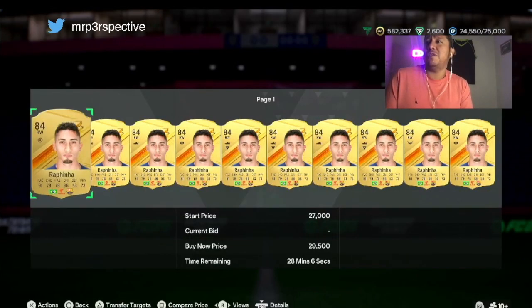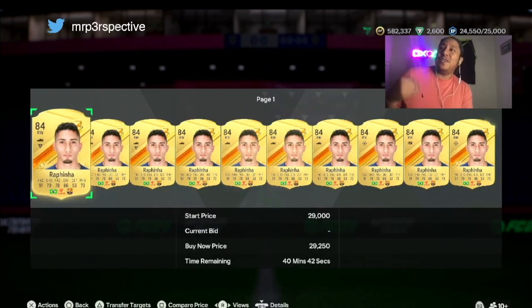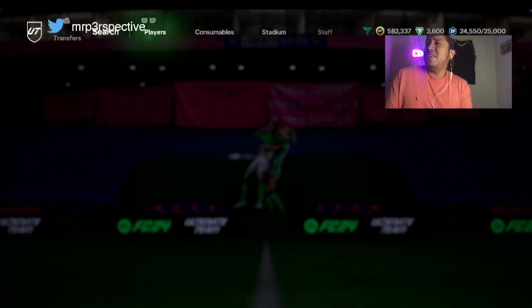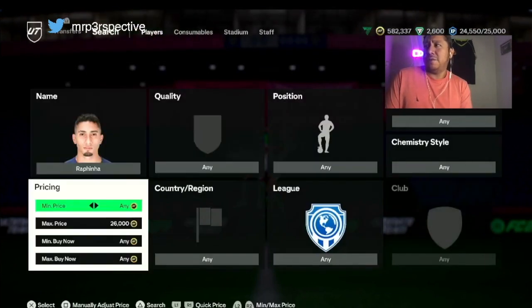It seems 29,500 — it still sells a little bit slow. As you can see it's minute 28. Usually below minute 30 I don't like it. So 29,500 is like the sweet spot where it's going to continue to sell, and that's through the night. This card should continue to go for 25,000 to even 30,000 coins. So I might pick up a couple of these for about 26,000. You always want to see where those bids are and mass bid — mostly because I have enough coins to be doing this.